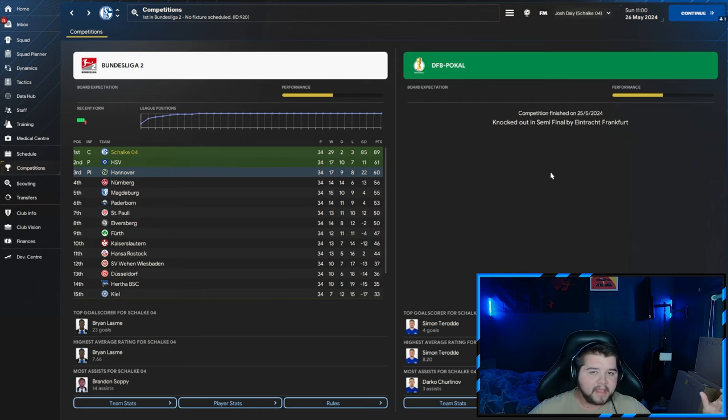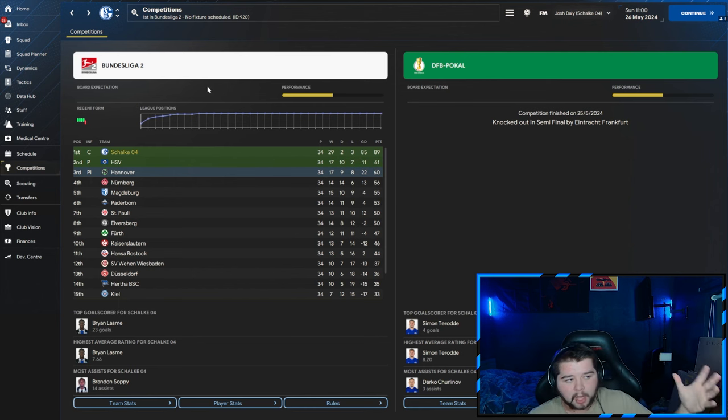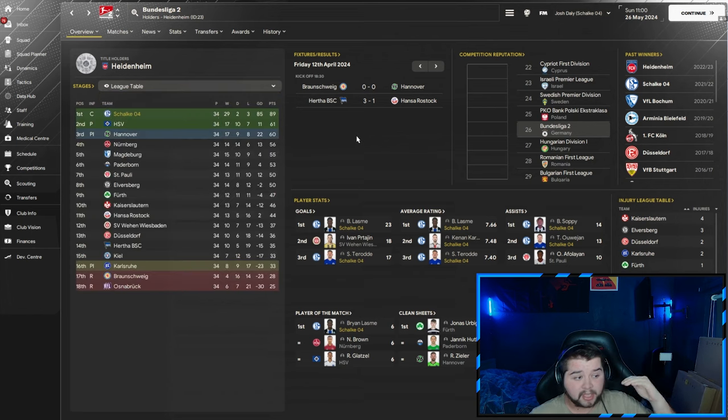Up next is going to be a bit of a stronger team but in a weaker league — that is going to be Bundesliga 2. We test with Schalke and again close to going invincible, only three losses, all away, all by one-goal margins. A very good season in the Bundesliga 2. Going to the league table, HSV come in second place and Hanover go into the playoffs. They are one of the better teams in the Bundesliga 2, but we're still getting the job done.